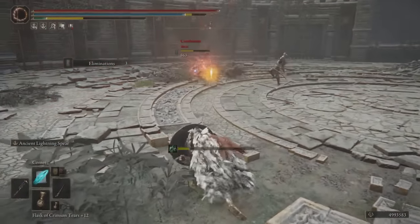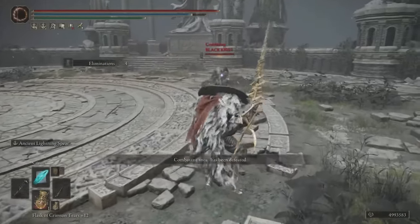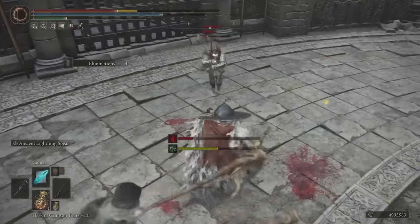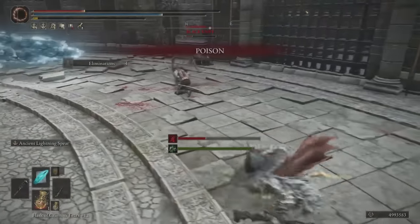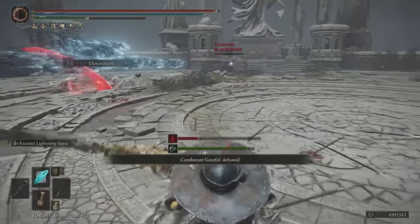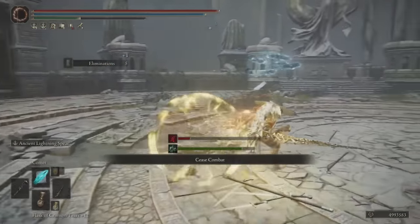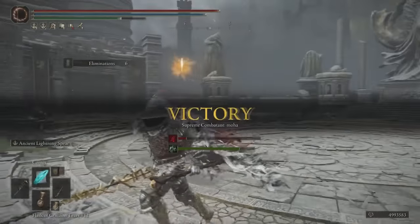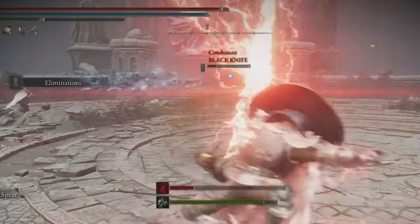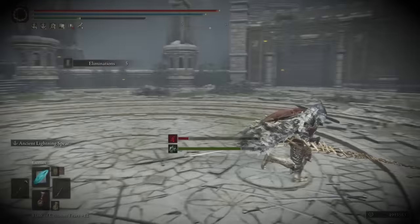Darkness was the kill leader throughout the majority of the match, but loses his crown with less than 30 seconds to go. With 20 seconds left, Darkness equalizes — but time's almost up. In literally the last second of the match, he fires off an Ancient Lightning Spear across the entire map, which lands just before the vengeful spirits from his opponent's Ancient Death Rancor sorcery. That's the beauty of these brawls — the mayhem creates a unique intensity.